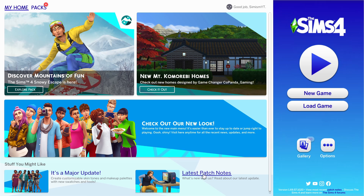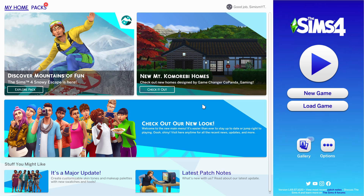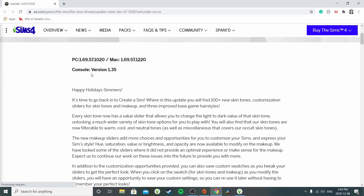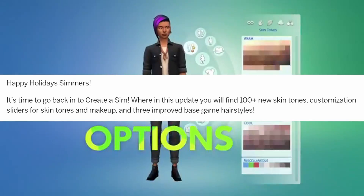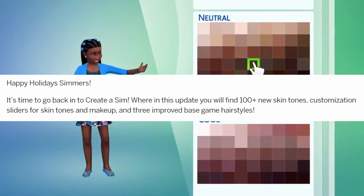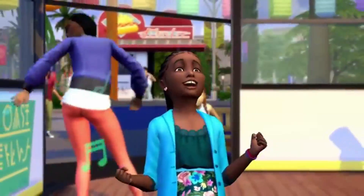We are going to read up the patch notes and see basically the main parts of what came with this update. Update of December 7th, 2020 — tis the season of updates. We got an update for Mac and PC, and it says: happy holidays, Simmers — it's time to get back into Create-A-Sim. In this update you'll find 100-plus new skin tones, customization sliders for skin tones and makeup, and three improved base game hairstyles.